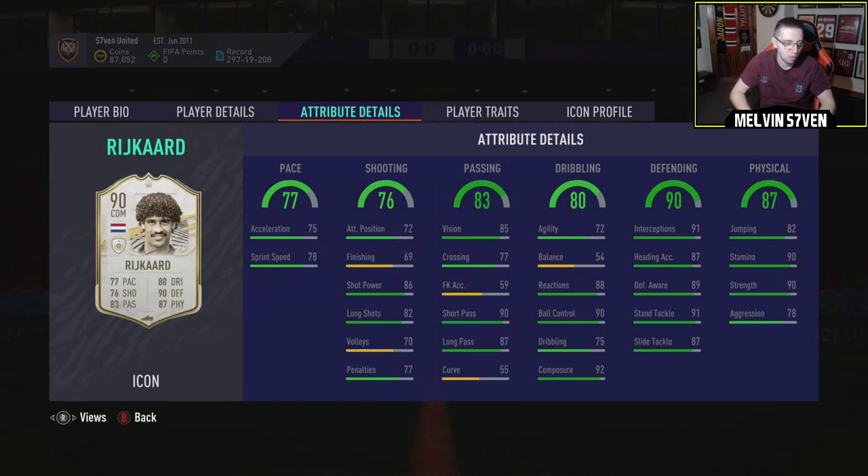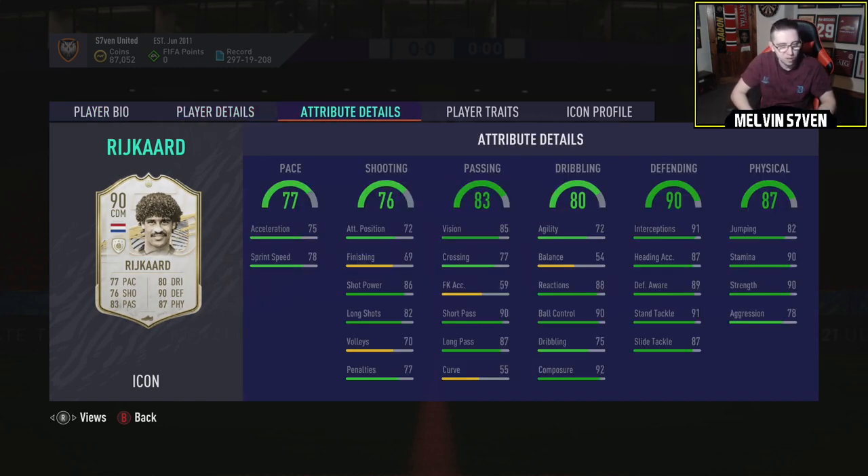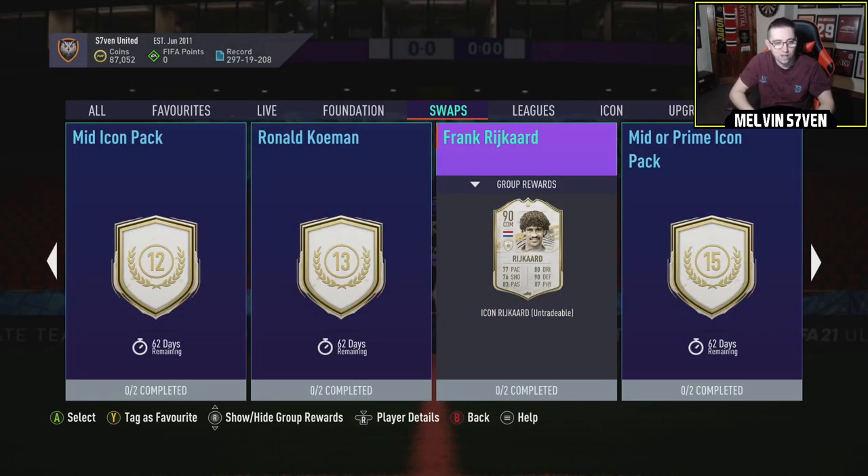Frank Rijkaard — kind of a boring pick. He usually gets in the first or second icon swaps. I think this is his prime, but by the time you can get it, it's probably going to be behind the power curve. You could just get Kante for this, or probably just get Marcos Llorente and get the same from it. Medium-medium, 6-2. I just feel like this one's a boring choice — we get this every single time, really.